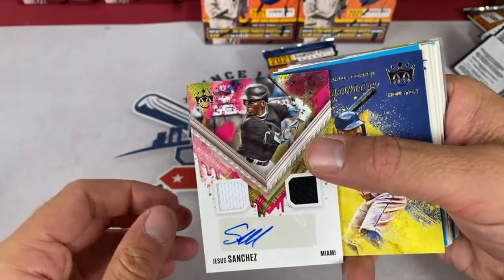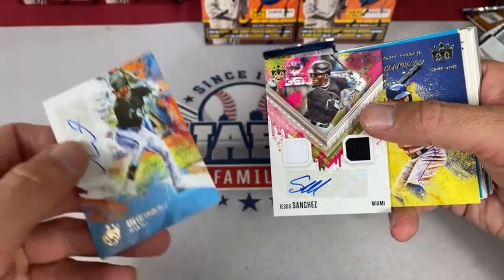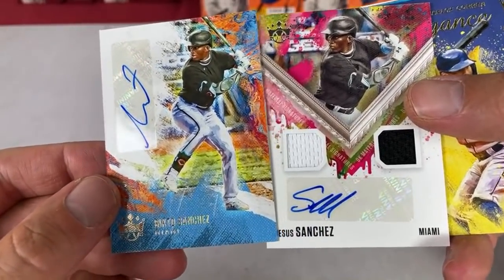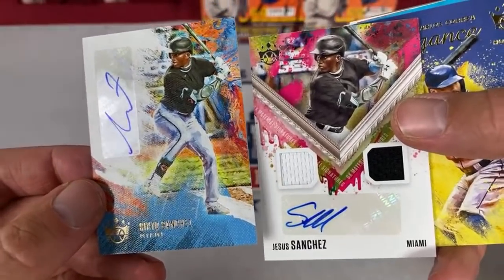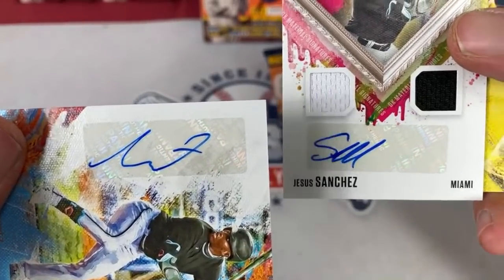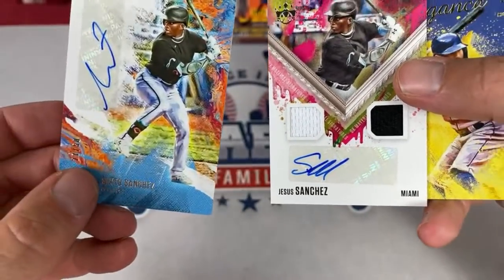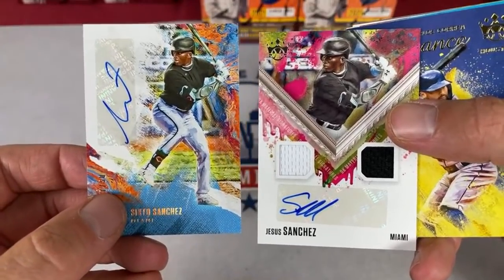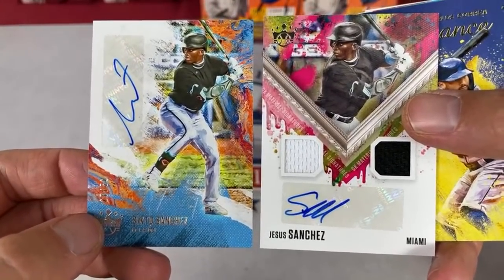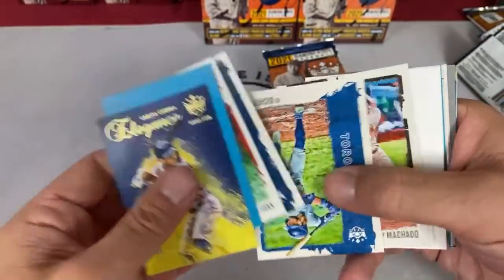Look who it is — it's Jesus Sanchez! I called it. The mystery of the Sanchezes has been solved — you can see it's the exact same picture. So we've got an error card — that's not Sixto Sanchez, that's Jesus Sanchez. Now let's look at the autos — they are definitely different, so I'm guessing this is Sixto's actual signature, and this other one is Jesus Sanchez. Very, very weird. So who's got the Marlins? You've got a pretty interesting thing going on here — Sixto and Jesus Sanchez, error card and correct card, back-to-back boxes.